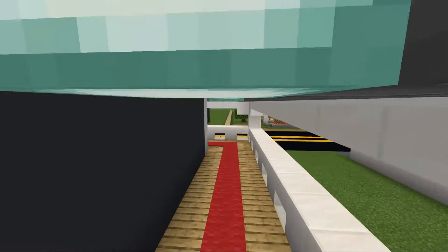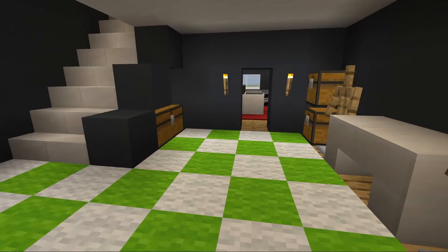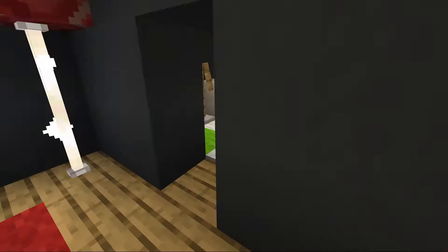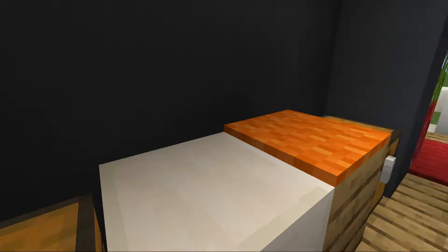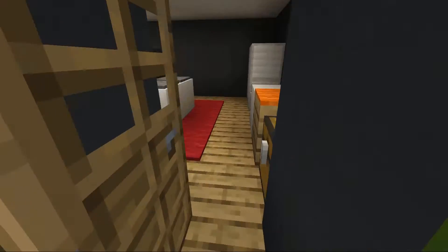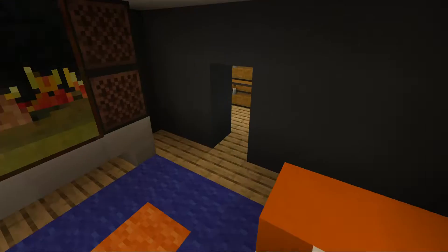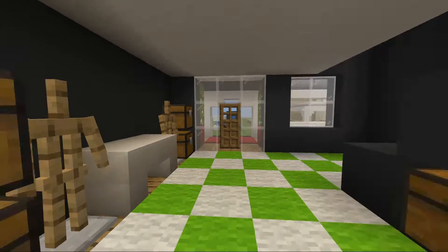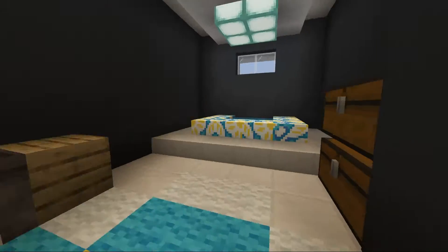Here's another house right here. We got a living room, a kitchen, and I think another living room — no, this is the living room. Here's the entrance. Here is the master bedroom, we got the master bathroom.